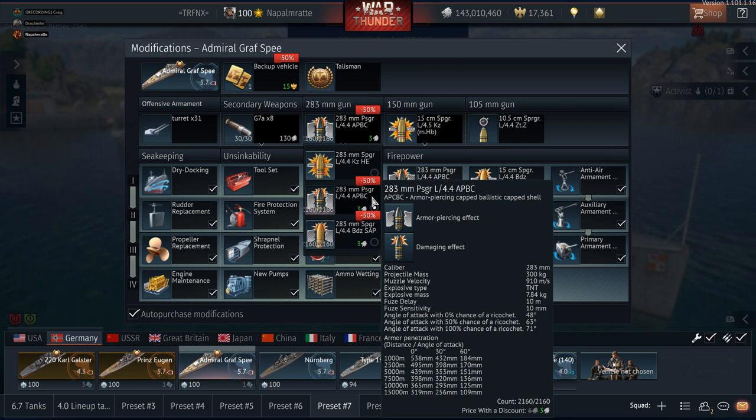At this moment, the Graf Spee's shell is the strongest in the game in terms of penetration, and with one of the biggest bursting charges for an AP shot and 910 meters per second muzzle velocity, it's definitely not on the slower side. How do the guns of the pre-World War One first-generation dreadnoughts compare to this in terms of damage and penetration?